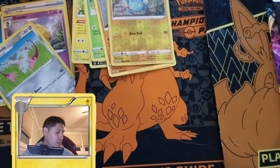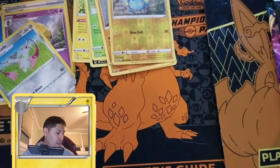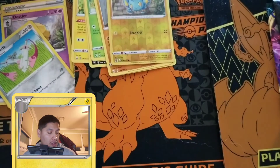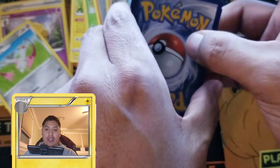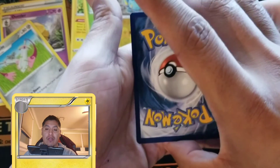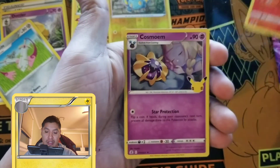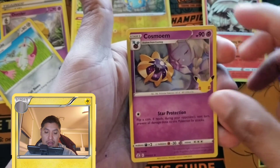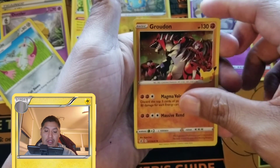I also wanted to share a code with you guys — there you go, good luck! Alright, I'm just going to turn it over. I don't think we had a Reshiram last time — very nice. Sorry about the lighting guys, I'm definitely going to improve that soon. Cosmog, Groudon — we definitely got Groudon last time.